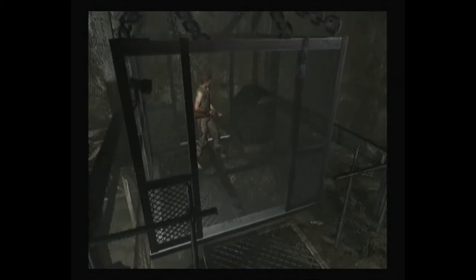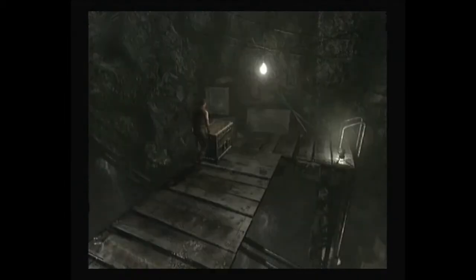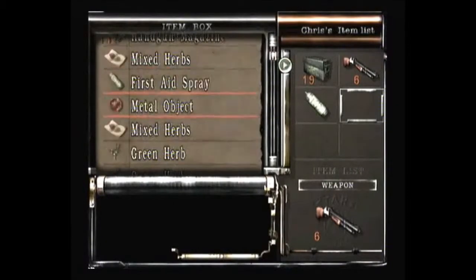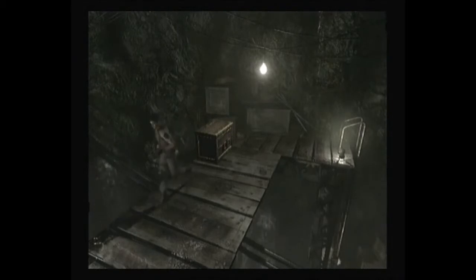This part has an extra cutscene in Jill's scenario, which makes it a little bit better. Now, this floor isn't big, but let's just do it. Do we need anything? I don't think we do. I don't think we have any key items. There's no save point here, just the inventory chest. We're going to go the only way we can go, which is right by here.